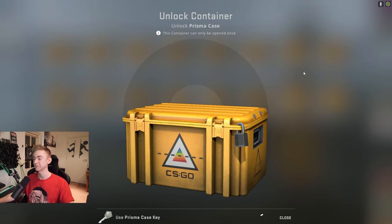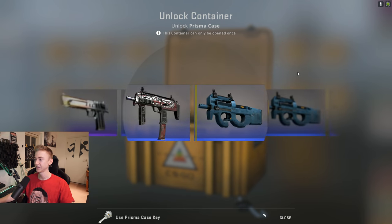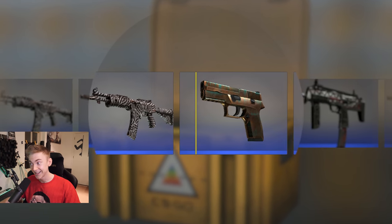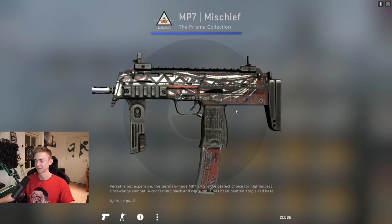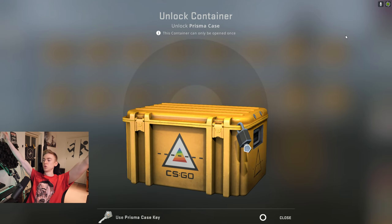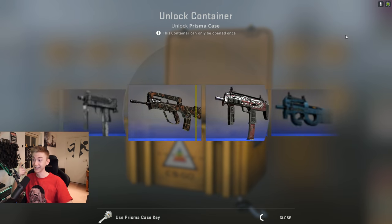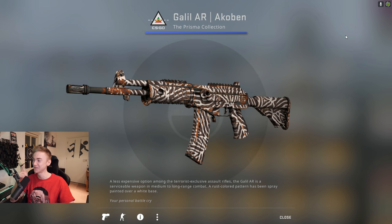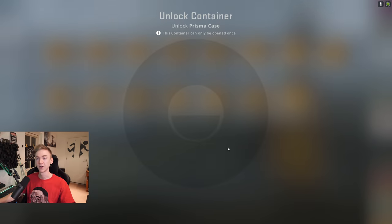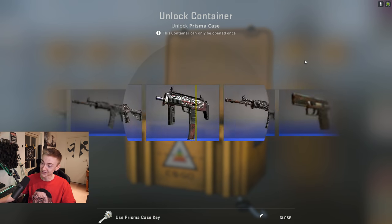It's the Orb for good luck — the Emperor! Stat track, and new as well, which is probably not going to happen. Well-worn battle-scarred skins right there. Rare special item — let's go! Come on, knife, one of the knives — like a Doppler, like a ruby or something. We're going to get that zebra Galil. Well, I just swore, so I guess this video is getting demonetized. Sucks for me.